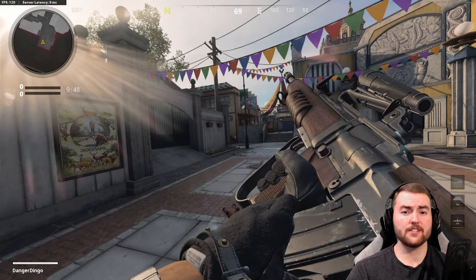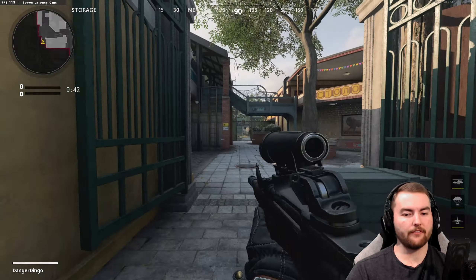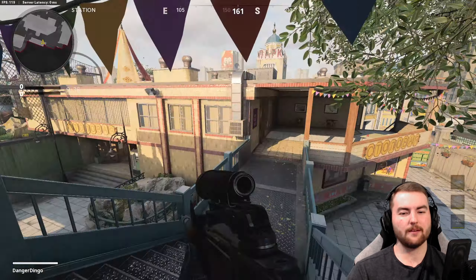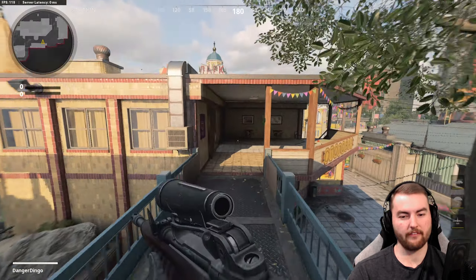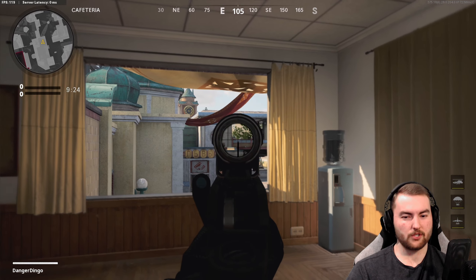Hey guys, this is going to be your Zoo gold camo guide, especially focusing around long shots. This is a map where it is very easy to get decent long shots - there are a lot of good lines of sight, including the main two buildings and major high traffic areas: the monorail station and the top of the building, basically seeing across the main courtyard. This is one of the better maps for long shots.